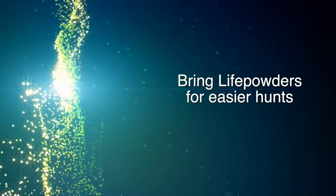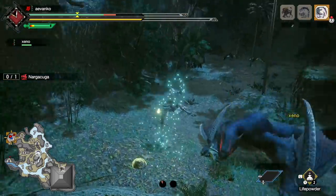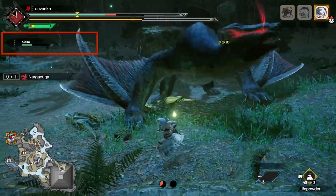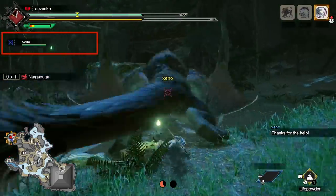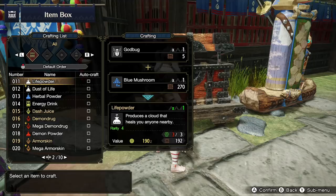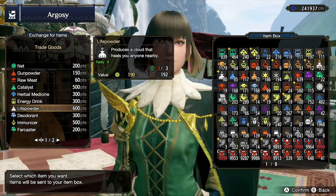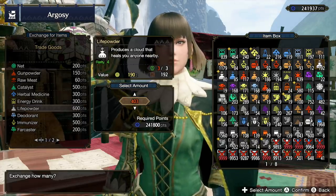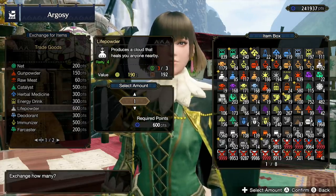Next, bring Life Powders for easier hunts. Life Powders are a fantastic item that will heal both you and other hunters around you in that area. For example, I use it here and both of us get some really big heals. It's a fantastic item I don't see a lot of people using. Now it's very easy to craft — you can have Rondine, you can have your cats and dogs trading for Godbugs and Blue Mushrooms, and you can make a bunch of Life Powders this way. Or if you're just swimming in Kamura Points, they are expensive, but you can buy Life Powders as well. You might also already have a bunch from the lottery, so just make sure to use them for easier hunts.